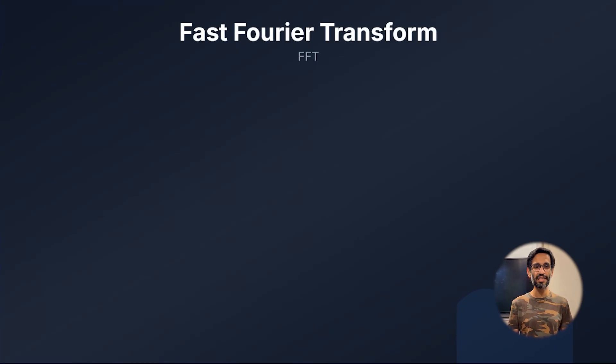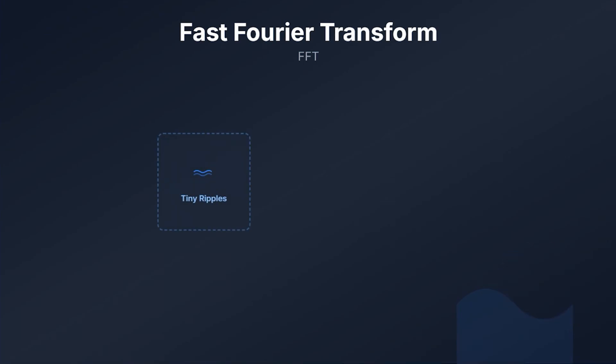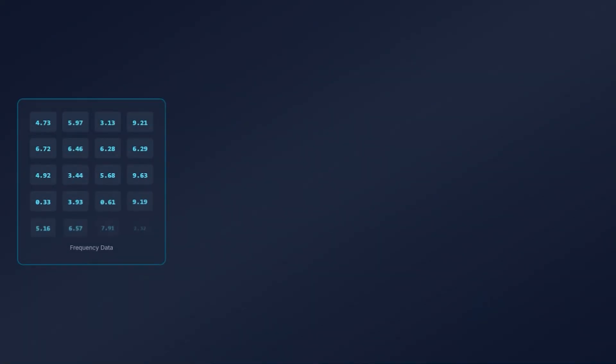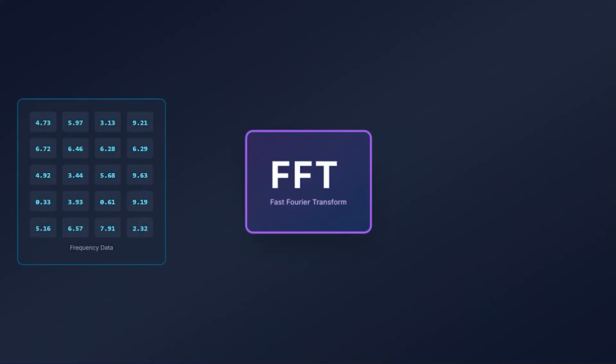The FFT, or Fast Fourier Transform, sounds intimidating, but here's what it actually means. Imagine a grid where every cell represents one type of wave — tiny ripples, medium chop, or massive swells. Each cell stores information like how big the wave is, which direction it travels, how fast it moves based on real physics, and how strong it should be. At this point, these aren't waves — they are just numbers sitting in memory. The FFT is the mathematical tool that takes all this frequency data and calculates what the actual ocean should look like, combining all those small wave components to calculate the height of the entire ocean's surface.